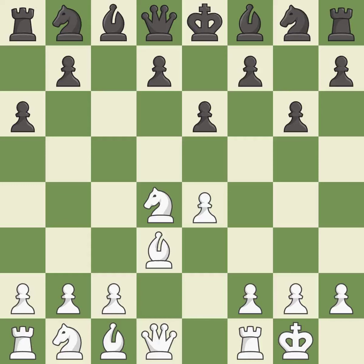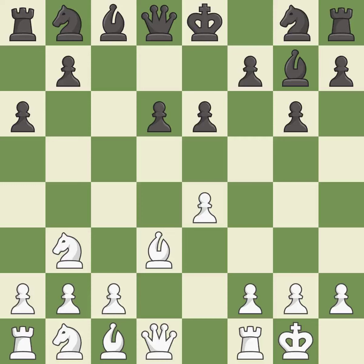Castling gets the king to a safer square, out of the center of the board, while also developing a rook. Castling kingside tends to be safer because the king is further from the center. This develops a piece while also winning a tempo on a knight. This moves the knight to safety — it is the last book move. The bishop is ready to be developed to an active square. It is good.